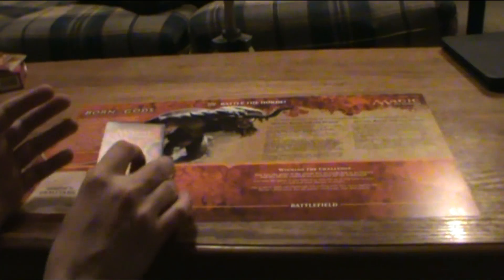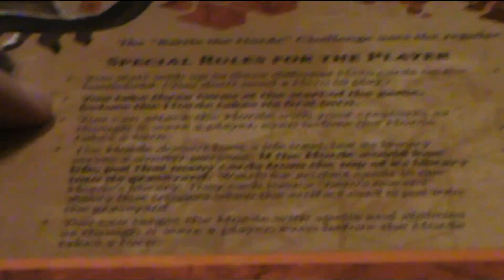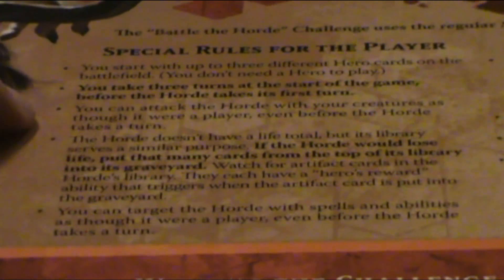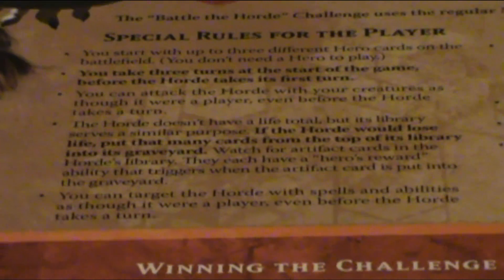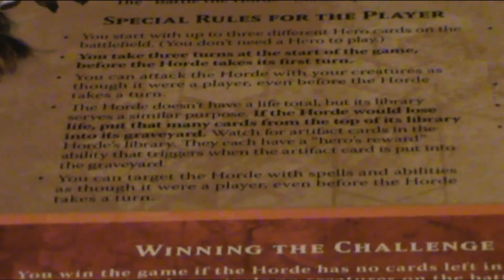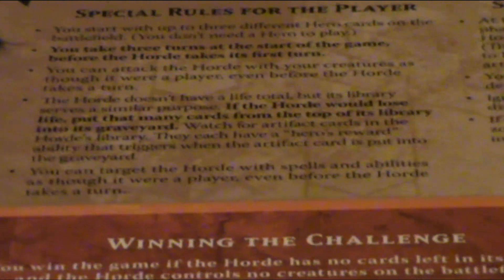The rules for this game are really simple. First of all, you get to start off with 3 different hero cards — unlike last time fighting the Hydra where you started with 2, now you get 3. To make it easier, you get bonus turns; they recommend you take 3 bonus turns at the start of the game. When you attack, you're actually attacking the deck itself, not the creatures — so it's not like the Hydra battle. This time you're attacking the deck.